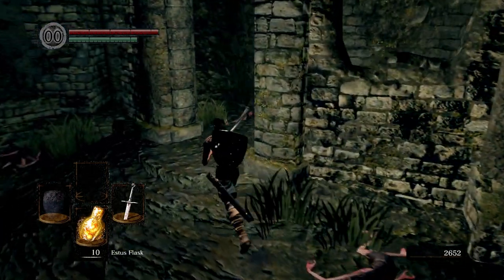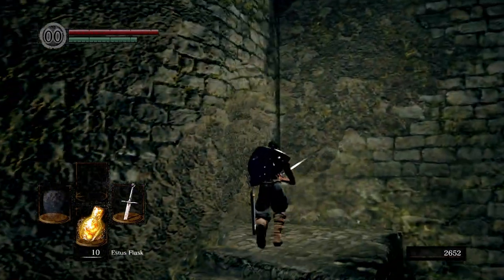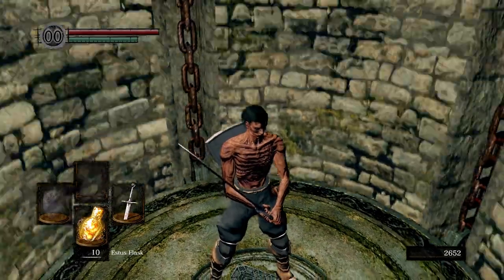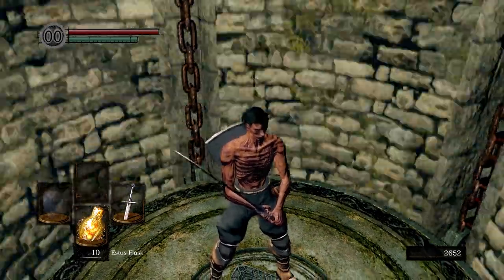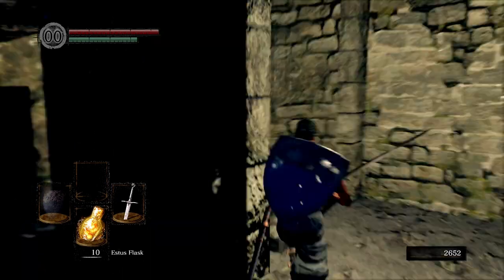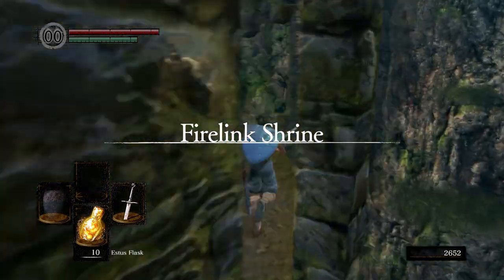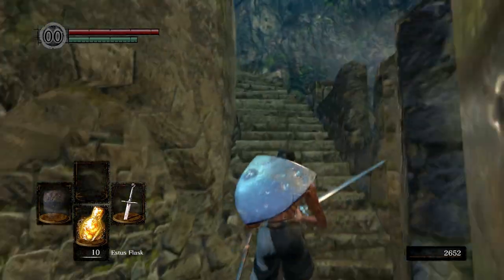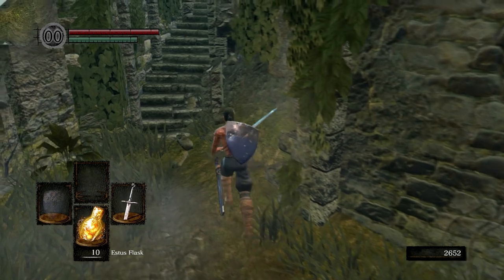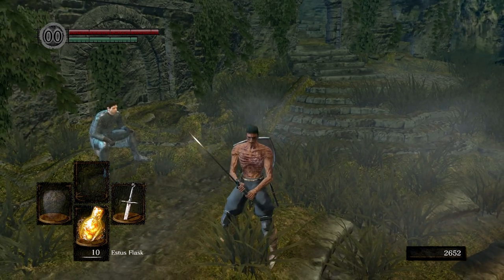Let's head back up top here. We'll have to take the elevator back up to Firelink Shrine. We didn't do much in New Londo Ruins besides get the transient curses and that stock weapon. It's a good starter weapon if you're trying to go more on a dex build. We're going to go for a quality build, which means we're going to be leveling up strength and dexterity at the same time, along with our endurance and our vitality.